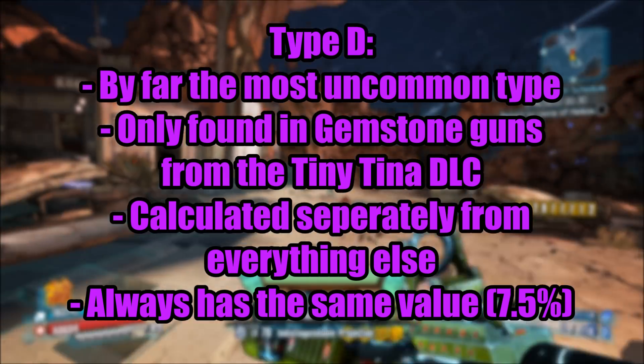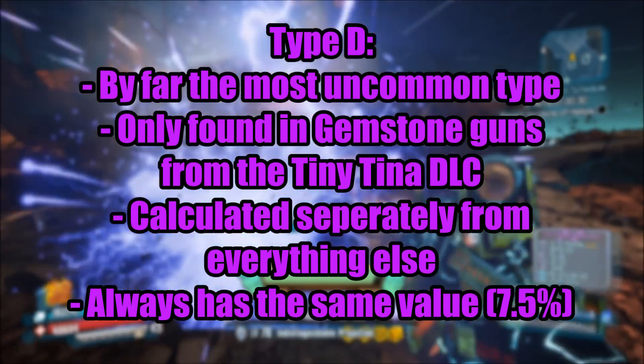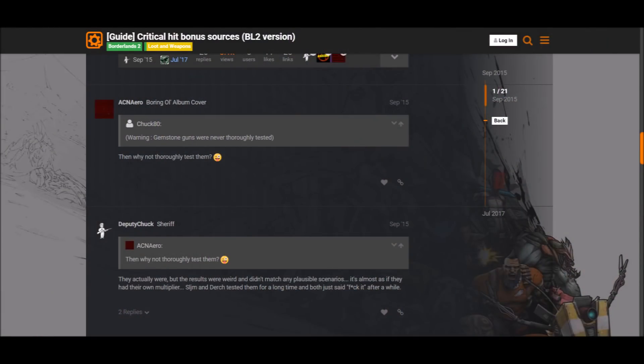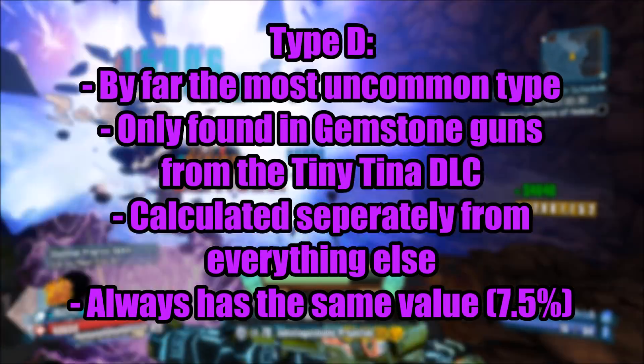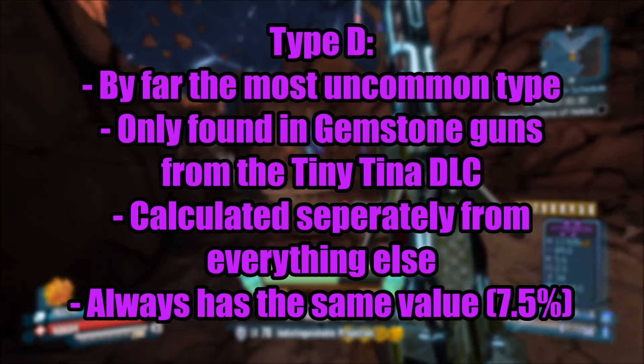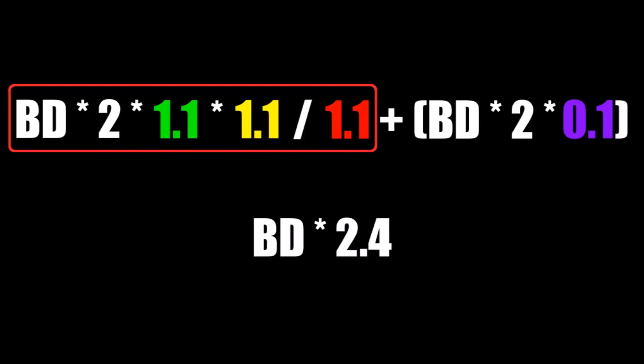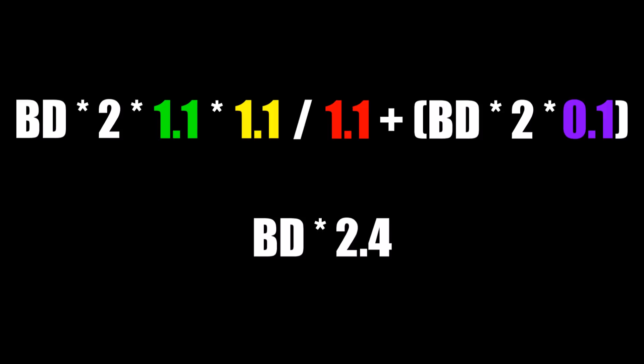Finally, we have type D. By far the most uncommon crit multiplier in the game, and it was actually just discovered not too long ago by a friend of mine and myself. The only known weapons with this type are gemstone weapons from the Tiny Tina DLC. So Chuck's suspicions of them having their own crit multiplier were correct. Type D is calculated very differently from the other types. It is completely unaffected by all other crit multipliers and calculated by the base values of a critical hit. For example, having plus 10% of all types would be calculated like this: base damage times 2 times 1.1 times 1.1 divided by 1.1, plus in brackets base damage times 2 times 0.1. All that equals base damage times 2.4. Type D is calculated separately and then simply added on top, which explains the plus.